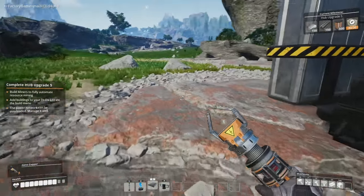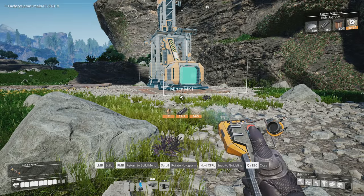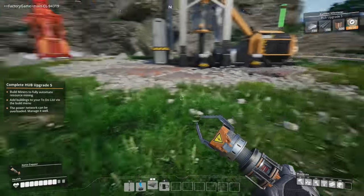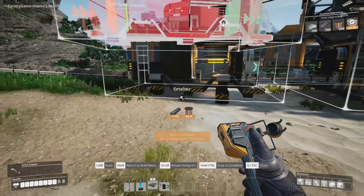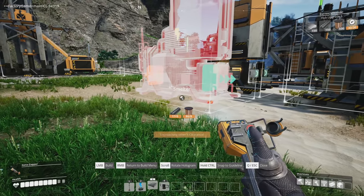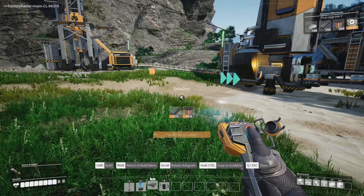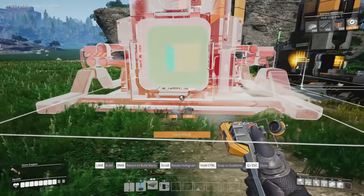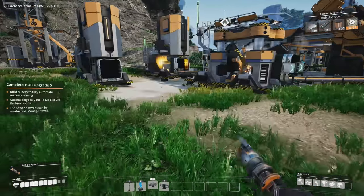We're going to build another iron miner out this way on this spot right here, and we're going to want to rotate it so that the resources come out in this direction. Let's build that, then we're going to want another smelter and another constructor — we basically just need a copy of everything we've already built and I'm going to pop it right next to it. We want to give it enough room to walk through though, and some units are wider than others so if you want them in a straight line you have to build them a little bit farther apart.